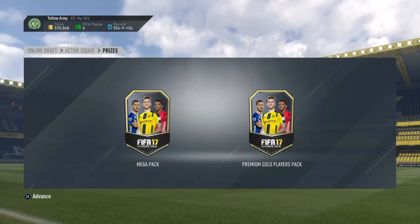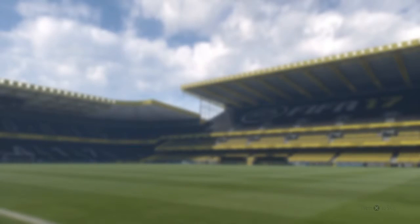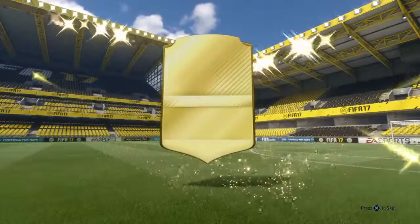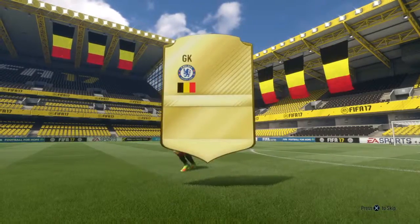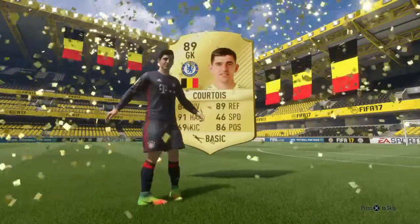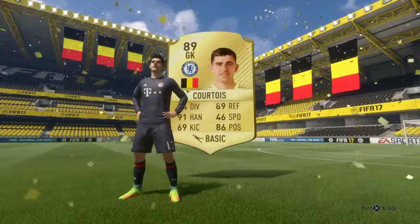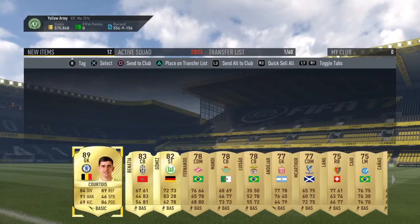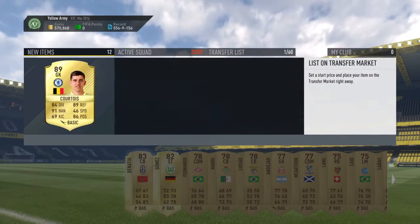This is Hunty's FUT Champions packs — his elite packs will be at the end. We have a mega pack and a premium gold players pack. Going into the premium gold players pack — I think that's a 25k pack — and it's a walkout! A walkout that is Belgium, Chelsea, goalkeeper: Thibaut Courtois. And as you'll see, when he actually packed him, Courtois was extinct because of the Hazard squad builder. I know these packs are a bit older — I've been ill, and I'm sorry these are out later than they should be. I'll try and keep the schedule this week. But yeah, Courtois' price definitely makes up for the rest of the pack.